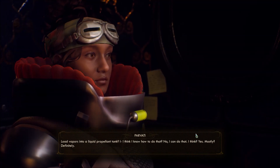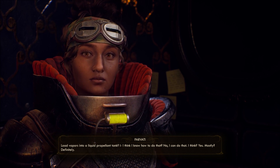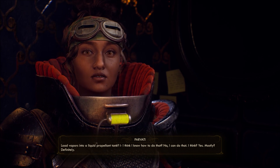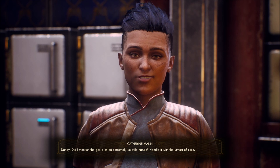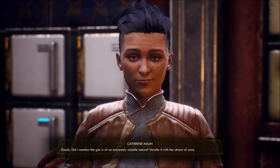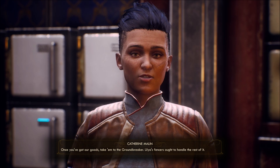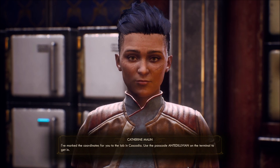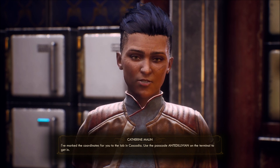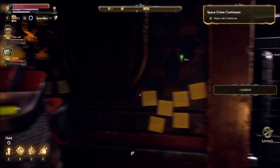Load vapors into a liquid propellant tank? I think I know how to do that. I can do that. Definitely. Did I mention the gas is of an extremely volatile nature? Handle it with the utmost care. Once you've got our goods, take them to the Groundbreaker. Lilia's fencers ought to handle the rest. I've marked the coordinates to the lab in Cascadia. Use the passcode ANTIDILUVIAN on the terminal to get in. Best of luck, fixer.